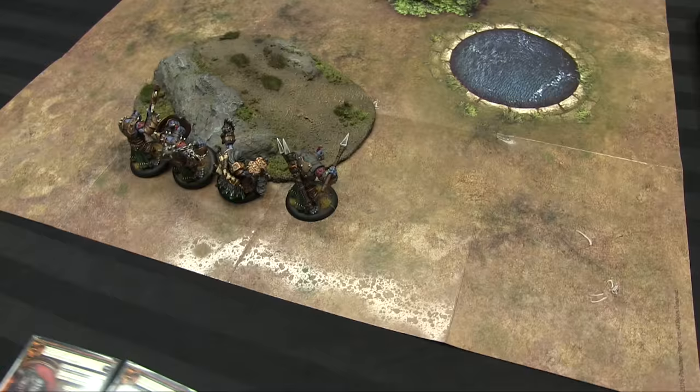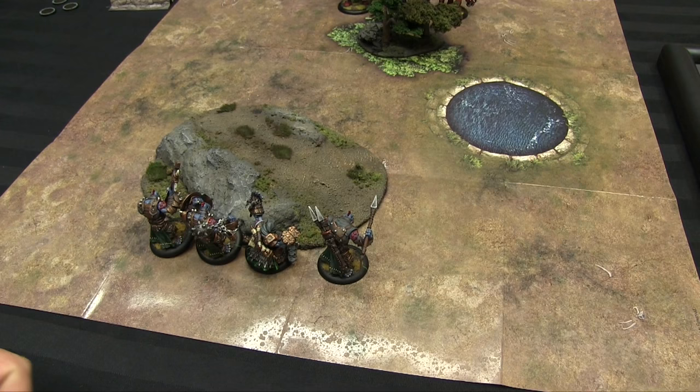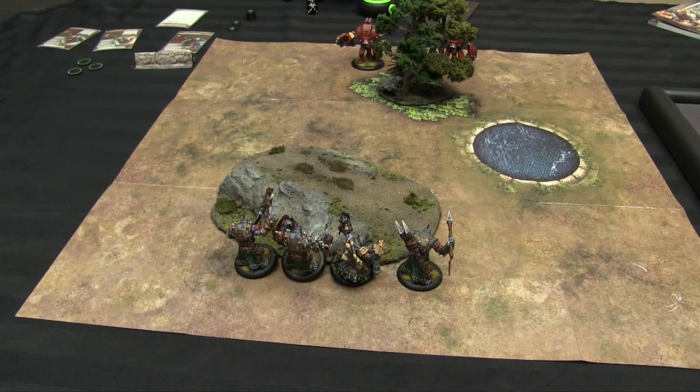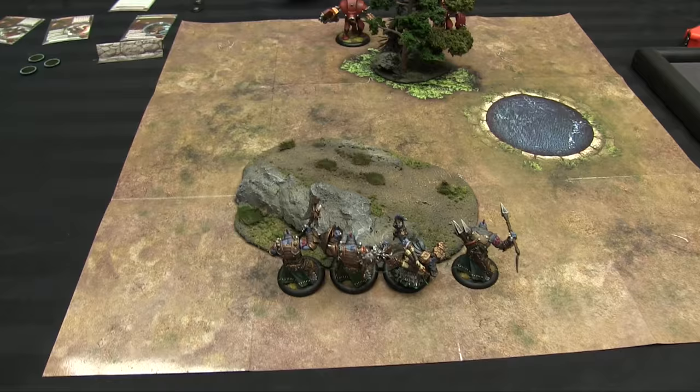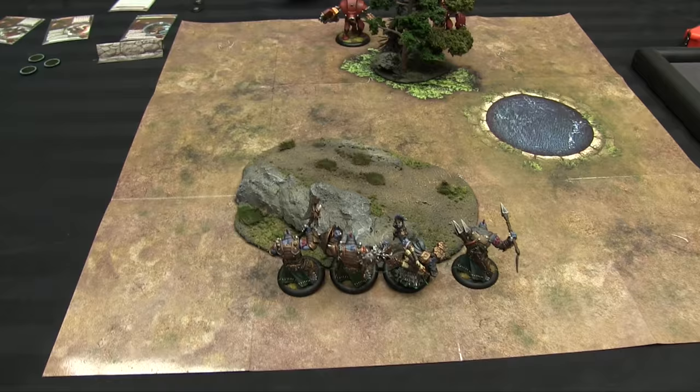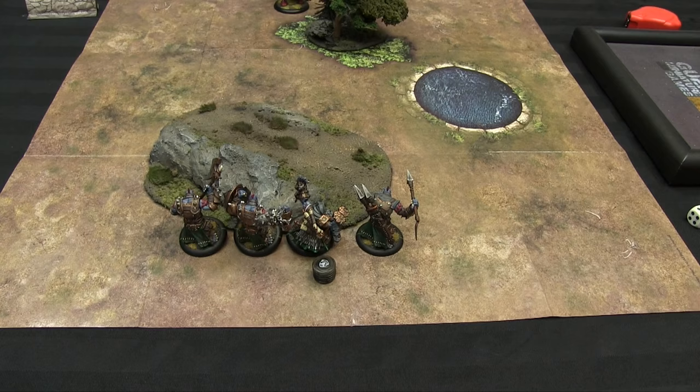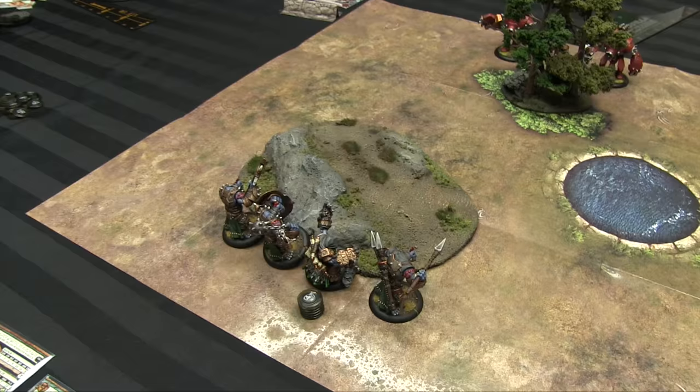I have first turn. During the maintenance phase, you resolve any effects on you — continuous effects like corrosion or fire would be resolved now. There's also Vengeance — if somebody gets damaged, models with Vengeance can move and make an attack. But on the first turn, I start with my full Focus stat, which for Ragnor is six. During my normal turn I'd leech Fury and make frenzy checks, but on the first turn I skip that.